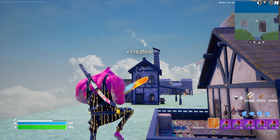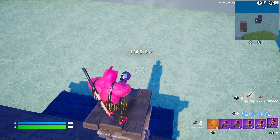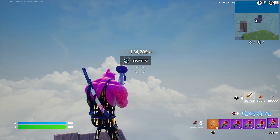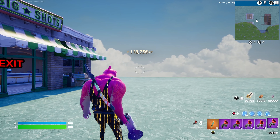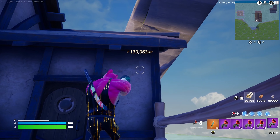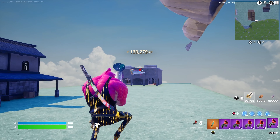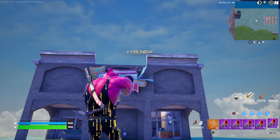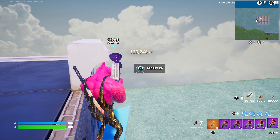From here we go to another place — there is another house. We go by grappler to the top side, to the top of the chimney. You can see there is an XP glitch button there and we activate it. We come back and see the XP increase again. Then we go to the back side and to another store — McGavin. We go to the top side corner and there is a secret XP button there.